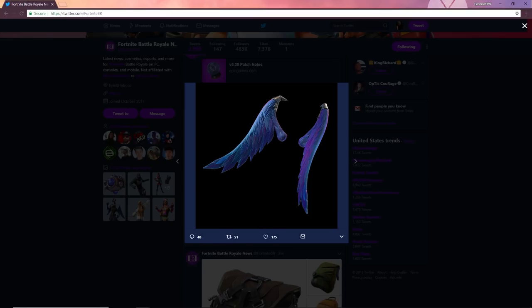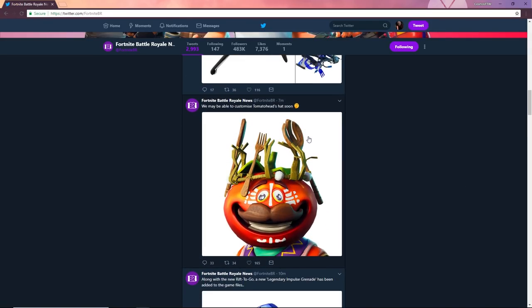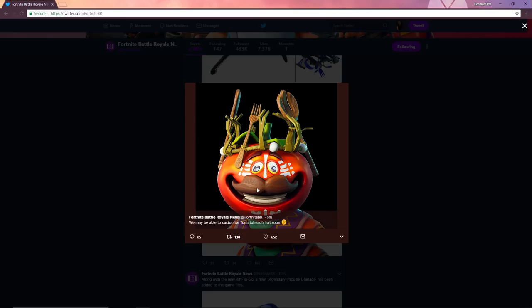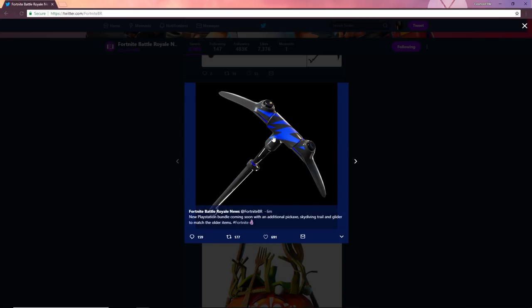We've also got the brand new Rift item — this is what it's going to look like. And we can actually customize the head of the Tomato Head skin. So basically you're going to be able to change the head of the Tomato Guy to different styles. It's not going to be every character, just some to start, but maybe they'll keep adding it as we go — that would be really cool.